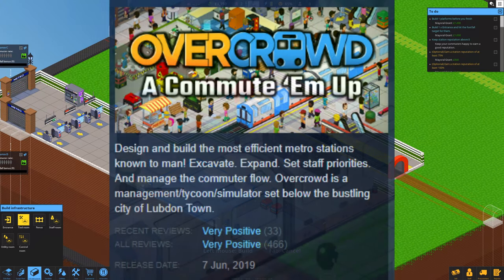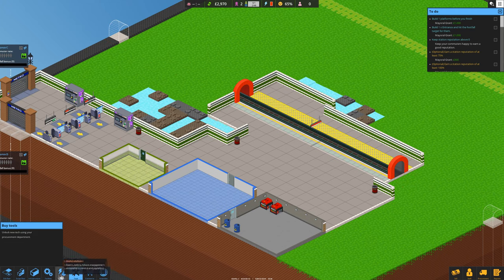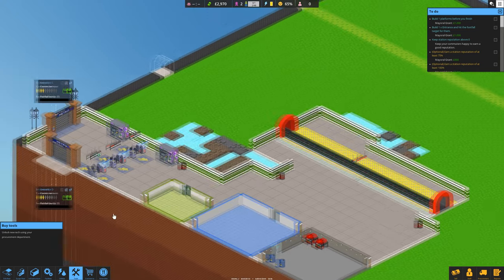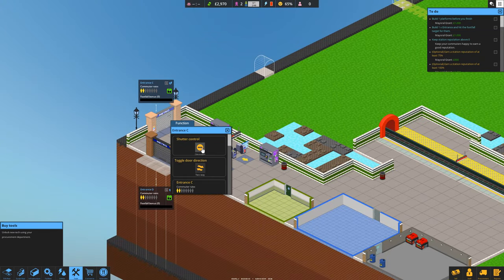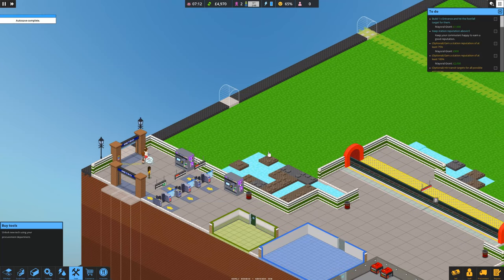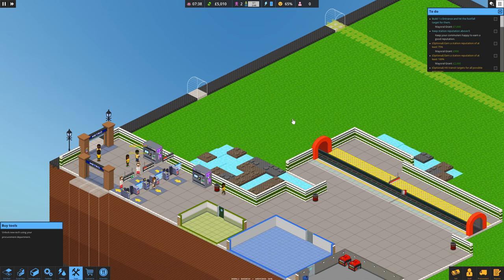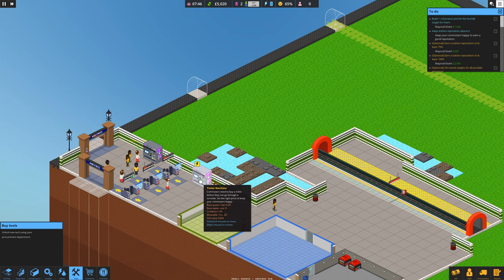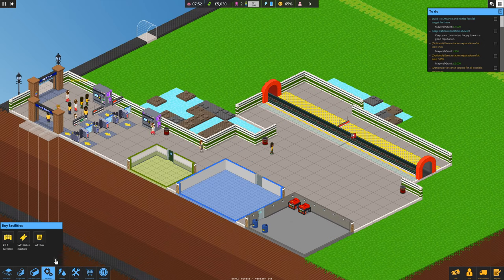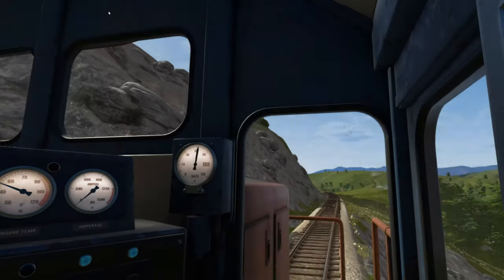Number 13: Overcrowded. Overcrowded is a game where you design the most efficient metro station possible, working within limited terrain layouts. You need to keep passenger congestion at the station as low as you can. It's a very good, detailed game on a pretty big scale in terms of what you need to do to keep commuters happy, prevent them from trashing the place, and keep pushing commuters into trains and moving along.